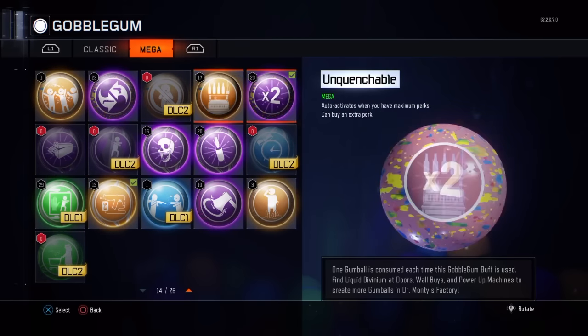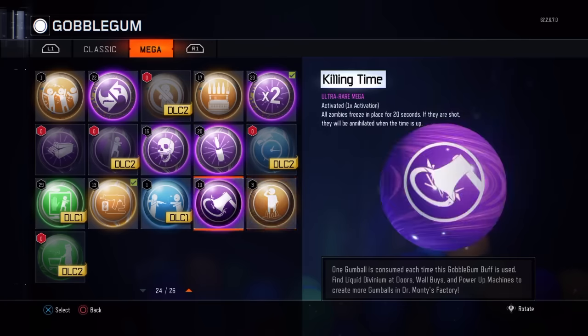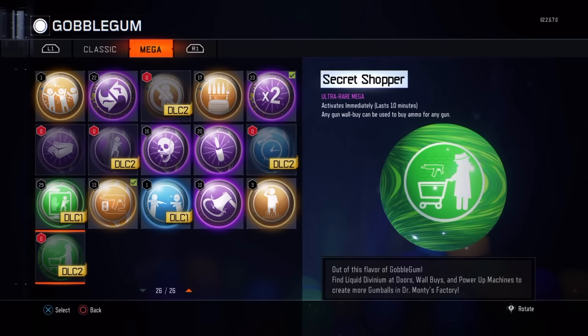Here's the last one. So they came up with four new gumballs. The fourth one — look at this — it took me a second to realize what it means, but any gun wall buy can be used to buy ammo for any gun. It's called Secret Chopper. So what that means is if you have this gumball, you can go up to any wall buy and buy ammo for any gun you have. Say you have a Drakon, a Gorgon, or a Dingo — you can just walk up to the KN and buy ammo for it. That's a killer gumball right there.